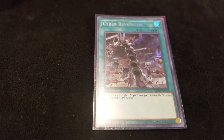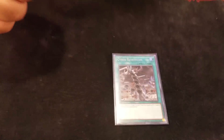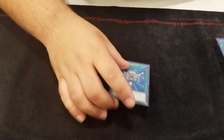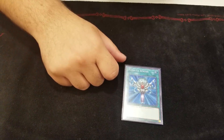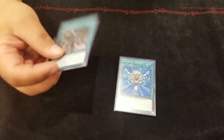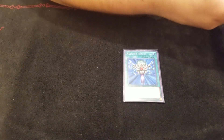It special summons one Cyber Dragon monster from your hand or graveyard. Oh wait, it is once per turn. And it cannot be destroyed by card effects that turn — that's really relevant. So I want to play more, but Monster Reborn comes up too much. Like with Reborn, you can revive your Nova and then overlay it into an Infinity. Or you can just bring back Infinity and absorb something right away. With the Rev System, you can only special summon Cyber Dragon — it's got to be an actual Cyber Dragon, so you can't even summon Core or anything from hand.